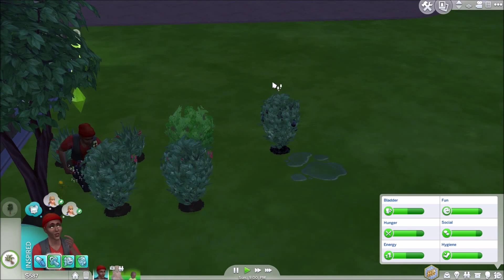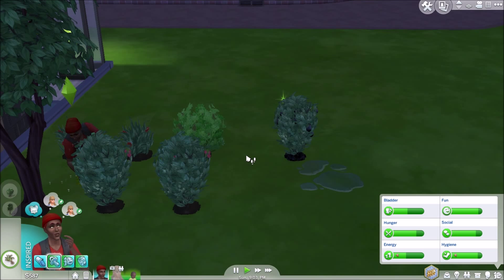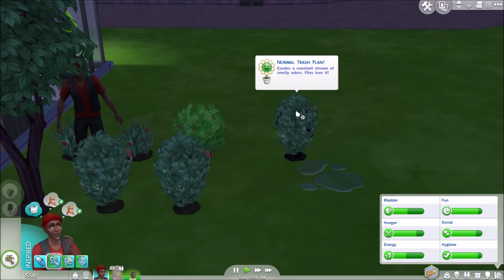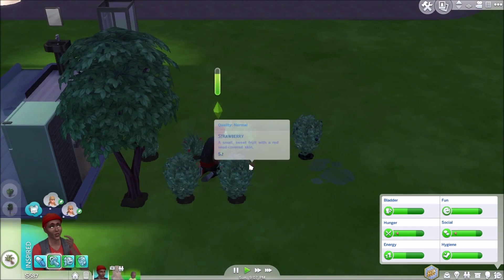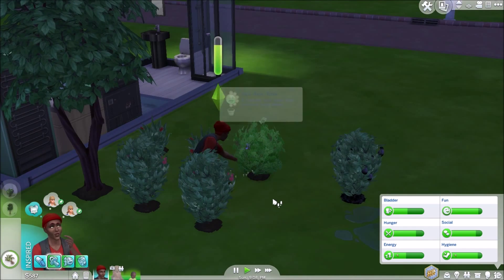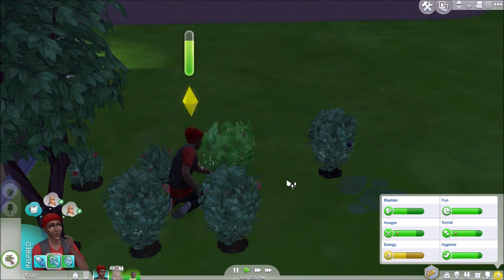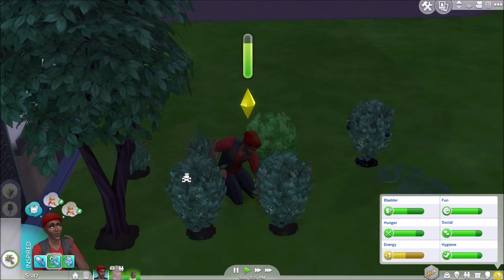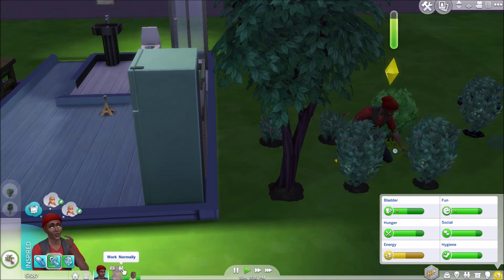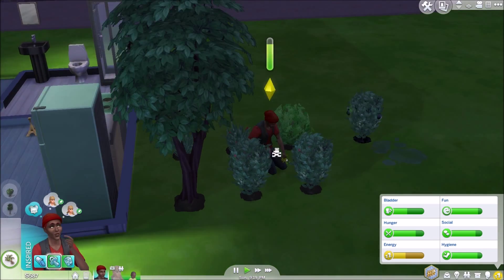I'm gonna have him evolve these plants — evolving makes the plant value and the fruit value go up, so we'll get more money for our harvestables, which is awesome. We definitely need all the money we can get since we're gonna have a child soon and we're gonna have to have another child soon, so I'm gonna have her work hard.